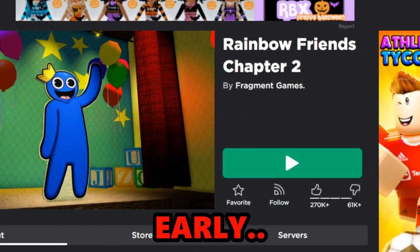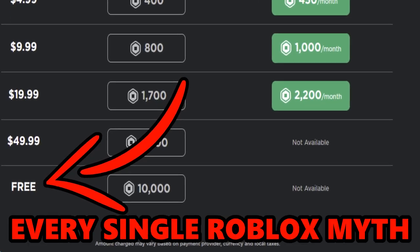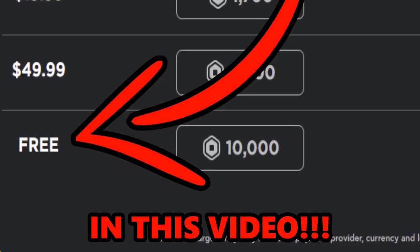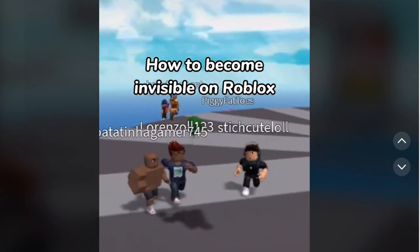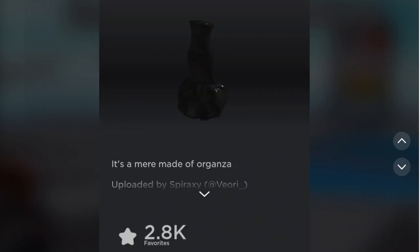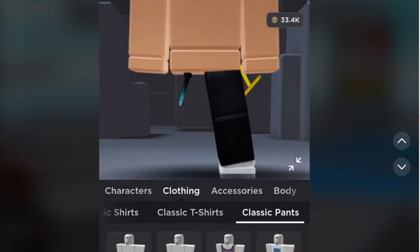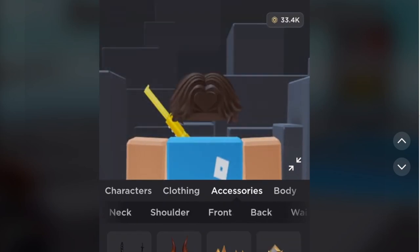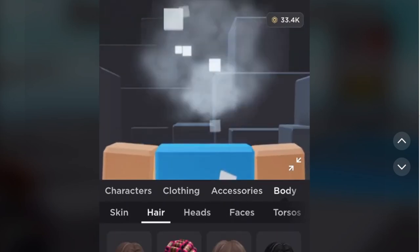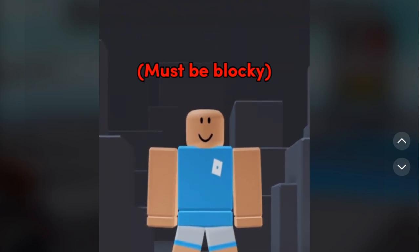From getting Rainbow Friends Chapter 2 early to literally getting limited Roblox items, we're busting every single Roblox myth in this video. How to become invisible on Roblox — you will have to buy these items: giant teddy suit. Now you will have to take everything off of your avatar. What is happening — they're not telling me much. All right, it should look like this.